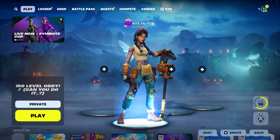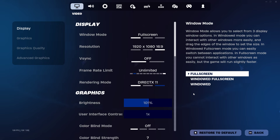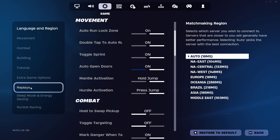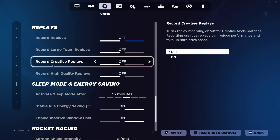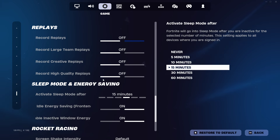Go back into the Fortnite lobby and once you see that your skin is equipped, go to the top right-hand corner of your screen where the settings menu is. Go all the way down past all the options until you get to this one right here. You'll see a bunch of options pop up such as Video, Audio, and finally one called Game. Once you're there, look on the left-hand side and go down to Replays. Make sure that Record Replays is set to Off, Record Large Team Replays is set to Off, Record Creative Replays is set to Off, and Record High Quality Replays is set to Off. Once all these are set to Off, press Apply.